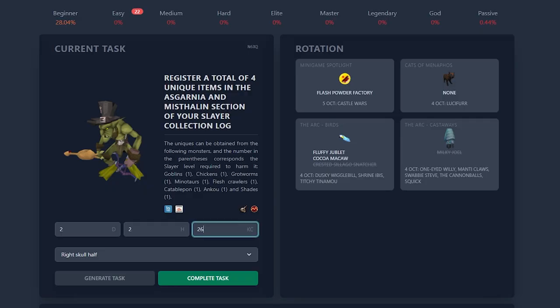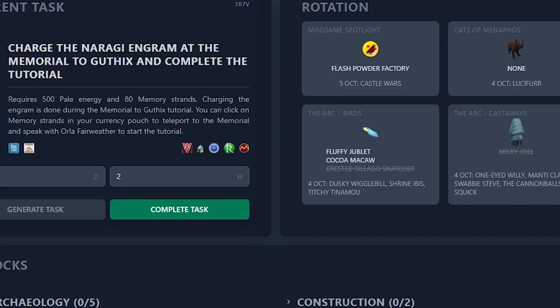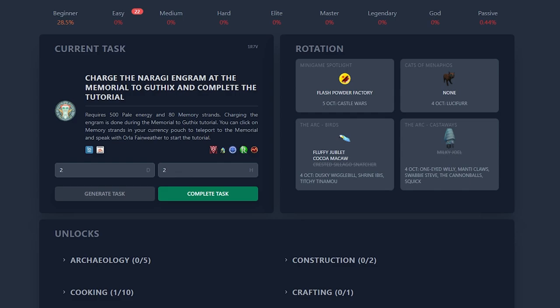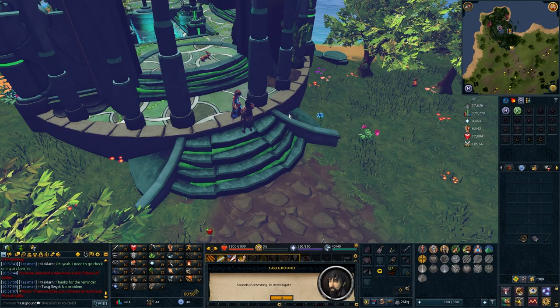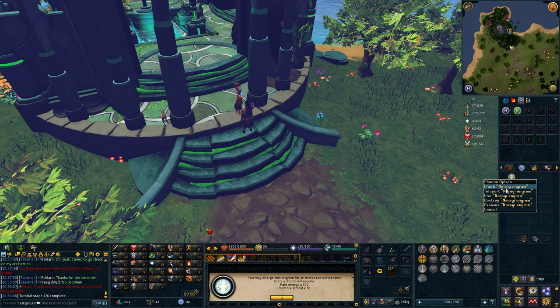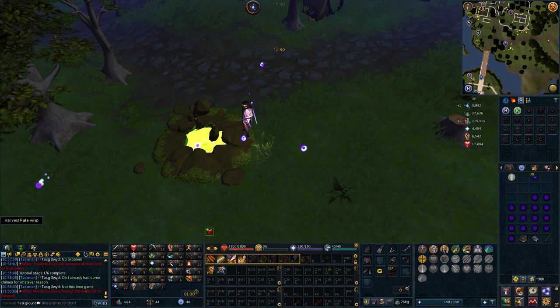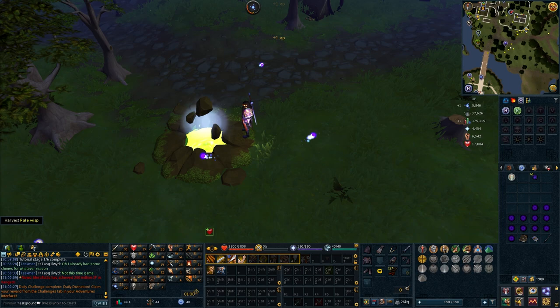Charge the Naragi Engram at the Memorial to Guthix and complete the tutorial. Requires 500 Pale Energy and 80 Memory Strands. Normally we'd have to get this Engram from Naragun following completion of The World Wakes, but fortunately we get one during the Memorial Tutorial, so we just need to farm up 500 Pale Energy. This was pretty much the way I trained Divination on my main — gathering Incandescent Energy with the Divine Conversion Relic Power, accumulating Memory Strands, then turning in all 12 Engrams at once. It wasn't fast XP, but it was really satisfying to see huge XP drops. I prefer converting Memories into Energy anyway. You chew through charges like crazy, and that's even more apparent on Iron Man. 29 Divination as well.